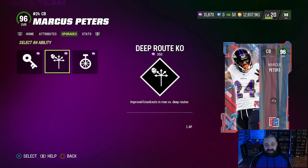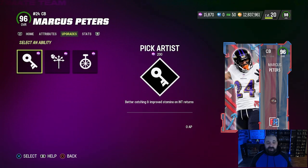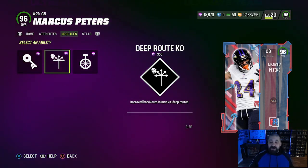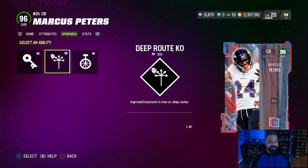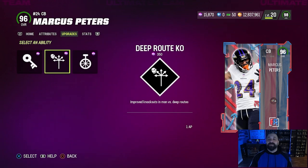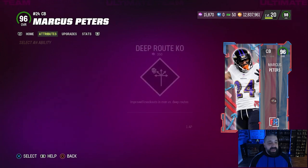In the second-to-last bucket you can go Acrobat for one AP — which is severely underrated in my opinion — or Pick Artist for zero AP, or Deep Route KO for one AP. If you run a lot of zone, I'd go Deep Out Zone KO and Acrobat, or Deep Out Zone KO and Pick Artist. If you run a lot of man, go Inside Shade and Deep Route KO. It'll cost you either two or one AP total, depending on your defensive scheme.